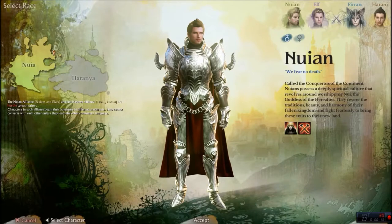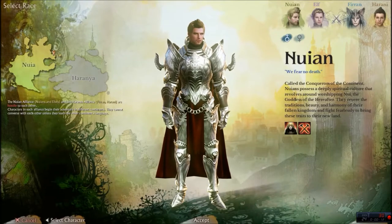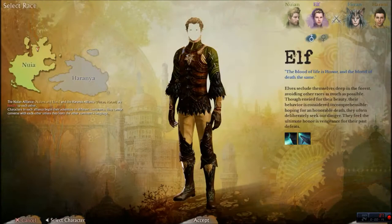As you can see, we have four different races we can choose from. We have the Nuyen, the Elf, the Firin, and the Harani.